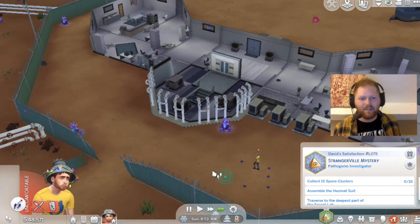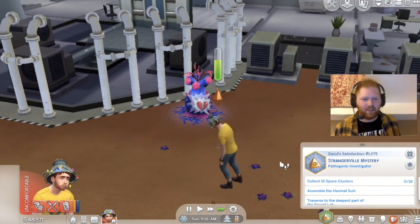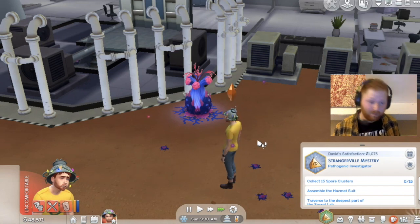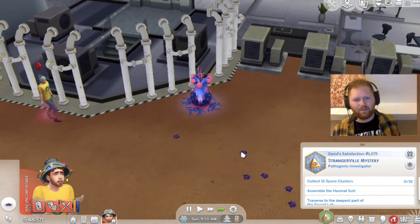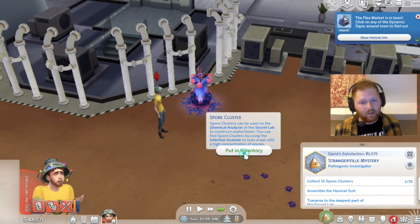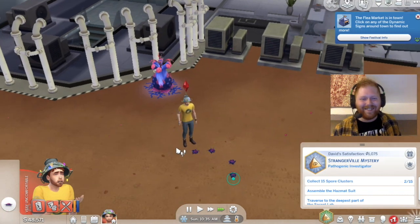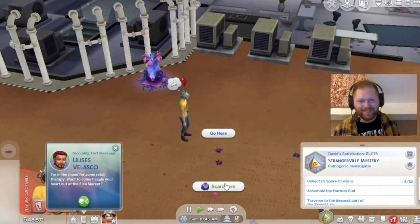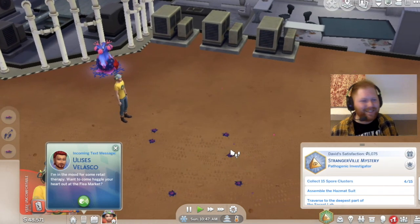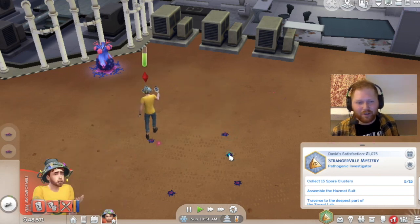There's a bit of light there. David's satisfaction is 1,075 — I don't feel satisfied at all. What are these on the floor? Oh my god, I didn't realise — oh my god, I'm so stupid. I literally did not know they were the spores. Go away — I don't even know who you are, leave me alone. I'm having a moment.